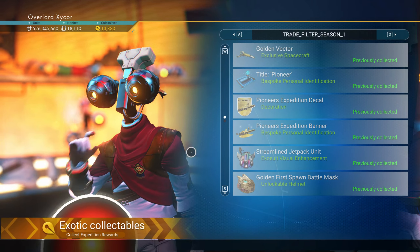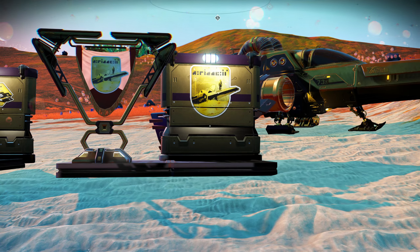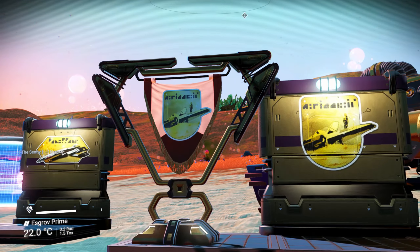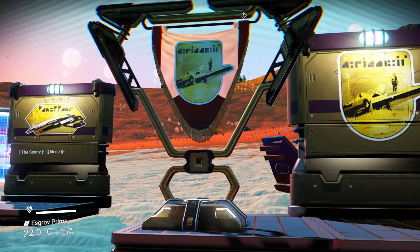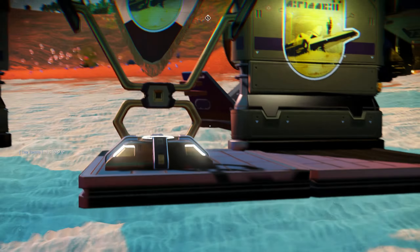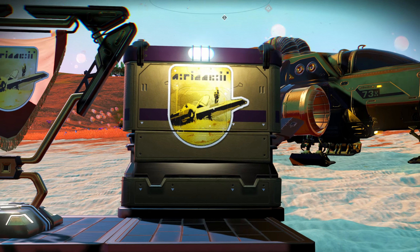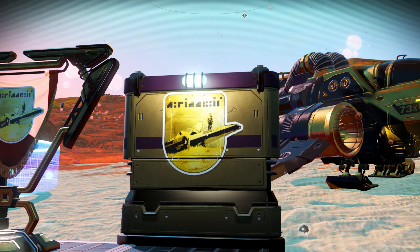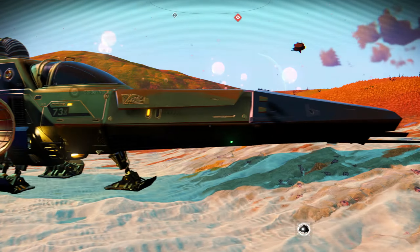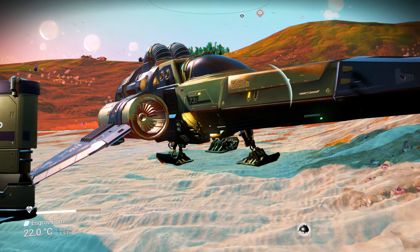I'm going to head down to a planet and we'll see what they look like. Here on the planet, the banner is a nice — it kind of looks cool, it's a little flag. The decal is a nice shape and fits right on your wall. And this is the Golden Vector Ship, which is a pretty good ship.